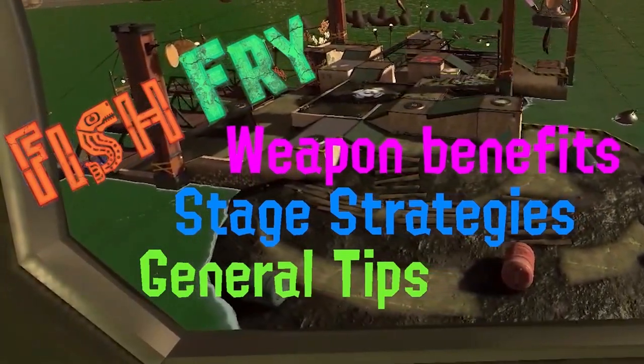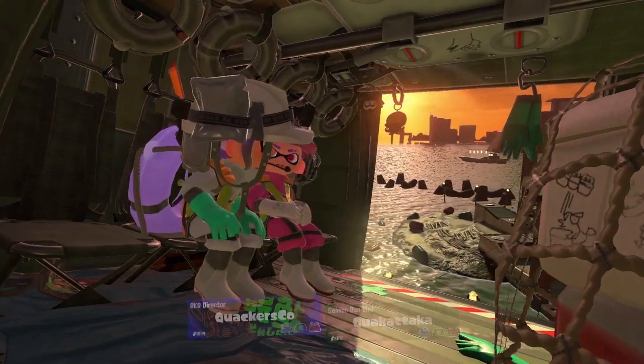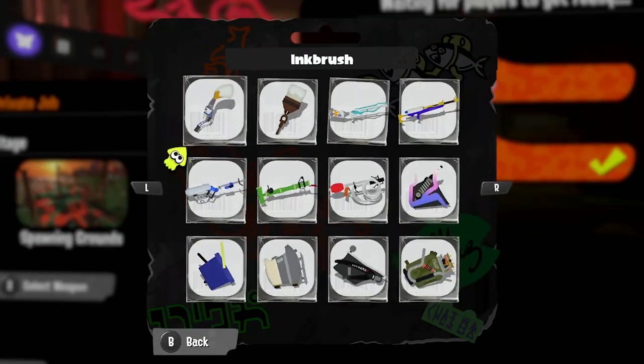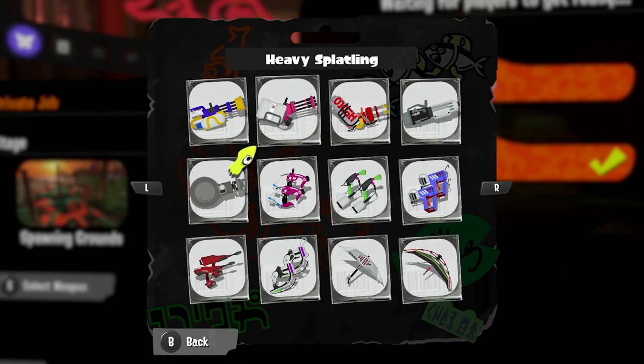What's up Turret Turntakers, I'm QuackersCo and this is the Fish Fry for November 25th, being held at the Spawning Grounds. For our cooking utensils, we have the Glooga Doolies, the Ink Brush, the Classic Squiffer, and the Heavy Splatling.